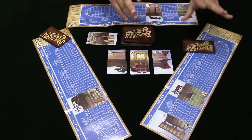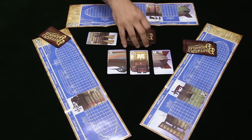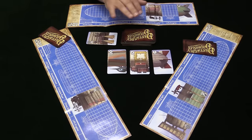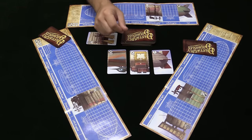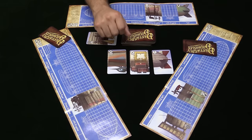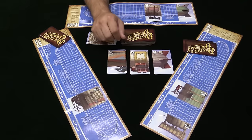This continues until someone has completed their entire blimp. At that point, we score up. You get two victory points for each card you have of the most common suit among your blimp. So if you have three cards of the same suit and all the other ones are different, you get six victory points. Besides that, if you have any wilds, they also count for a single point each. So three cards of the same suit and a wild is seven points.